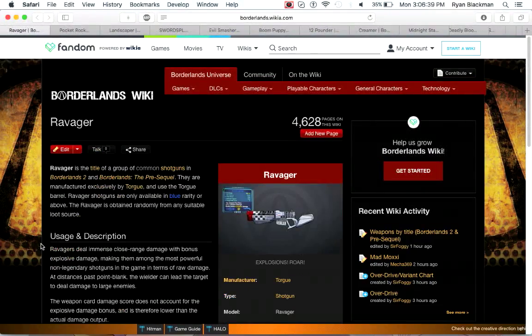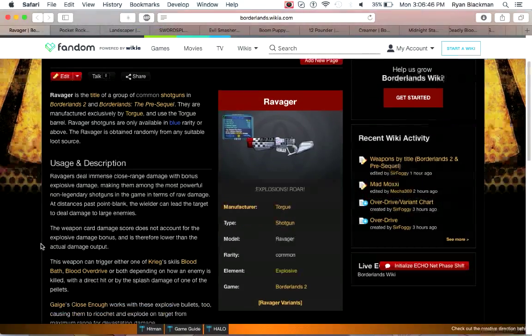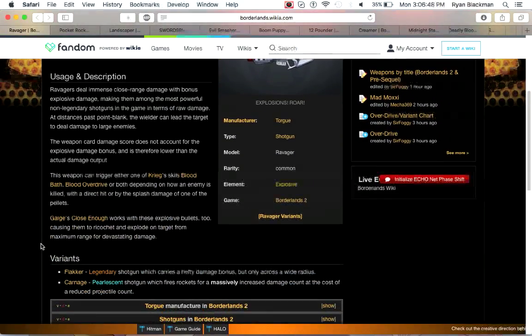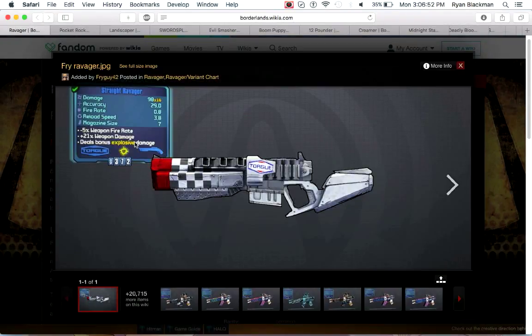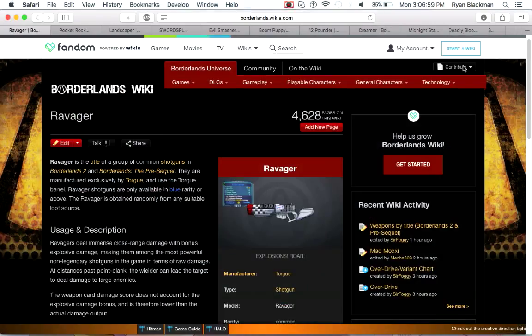This next weapon isn't a unique weapon, but it's one of my favorites — the Ravager, which is essentially a Torgue shotgun with the Torgue barrel, using four ammo per shot but having a really high projectile count at roughly 16 or more, depending on if you have a vertical grip. The Ravager has massive damage, and on any slagged target, it can one-shot or two-shot pretty much anything that isn't a raid boss.